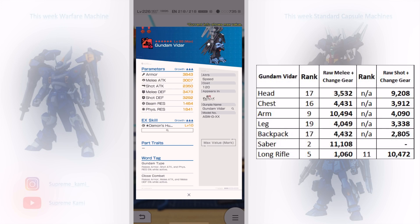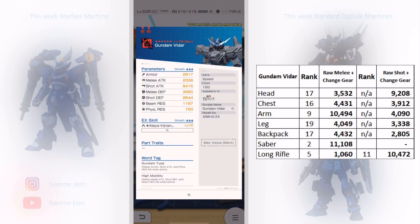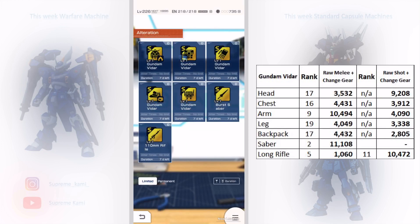Unfortunately the work tag is kind of bad, but you're not gonna put it on your main build anyway — it'll go on your skin, so that's okay. The other parts aren't great stat-wise, so you won't run them as your main build. The head gives speed raise of 20%, melee increase of 49%, and brunia capacity up by 50% — literally the same effects as the Kamar's Radar. If you have the Kamar's Radar there's really no point alternating this one. Work tags are gundam type and high mobility, more geared toward a shot build, so skip the head.